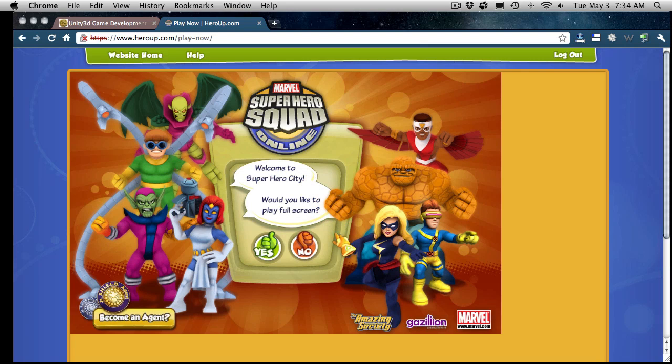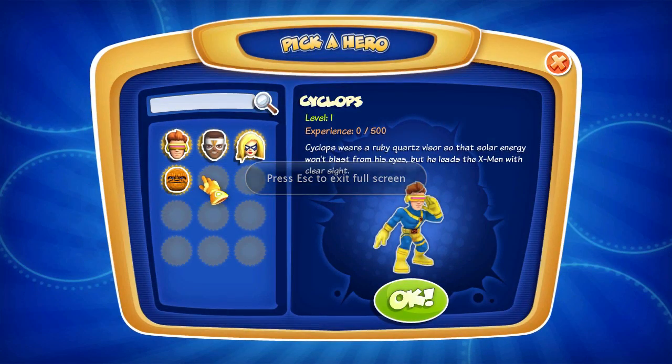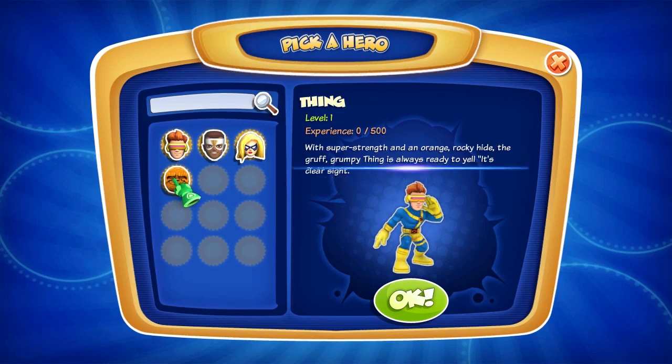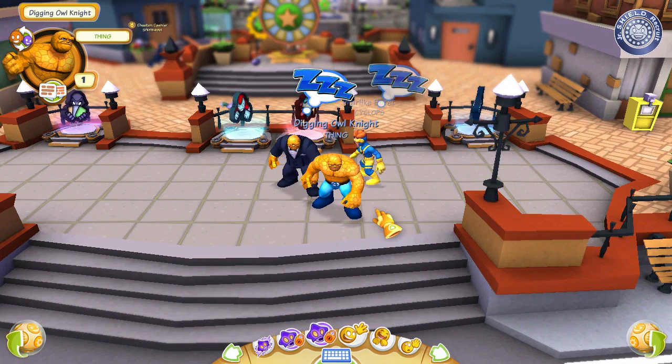That's kind of a disappointment — I was hoping we'd get that hero up they do in the actual TV show; my son likes that one. It's asking me to select a character — let's select Thing. My son likes the Thing, though not as much as the Hulk.